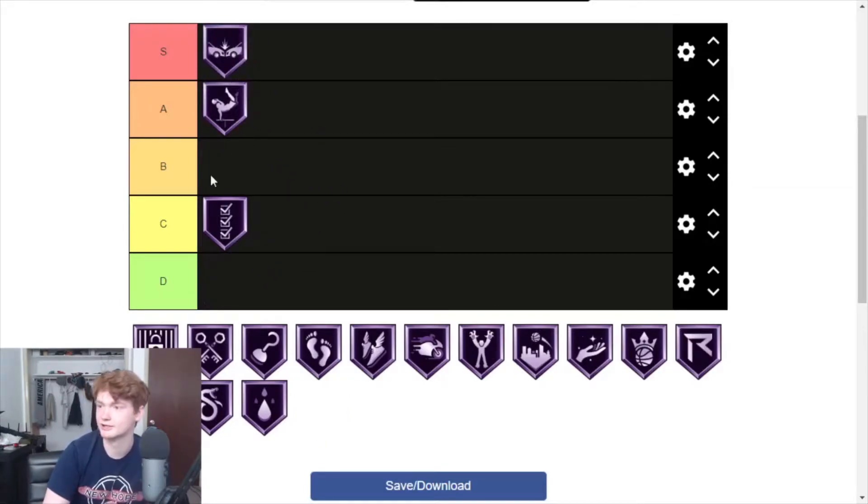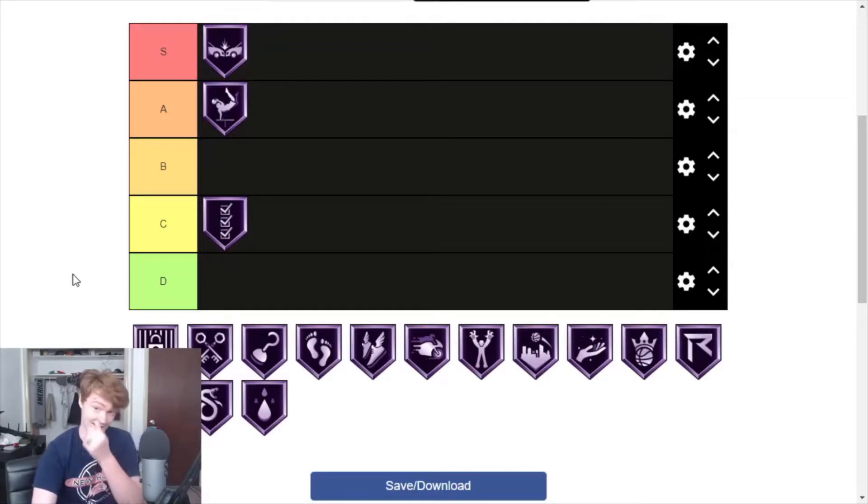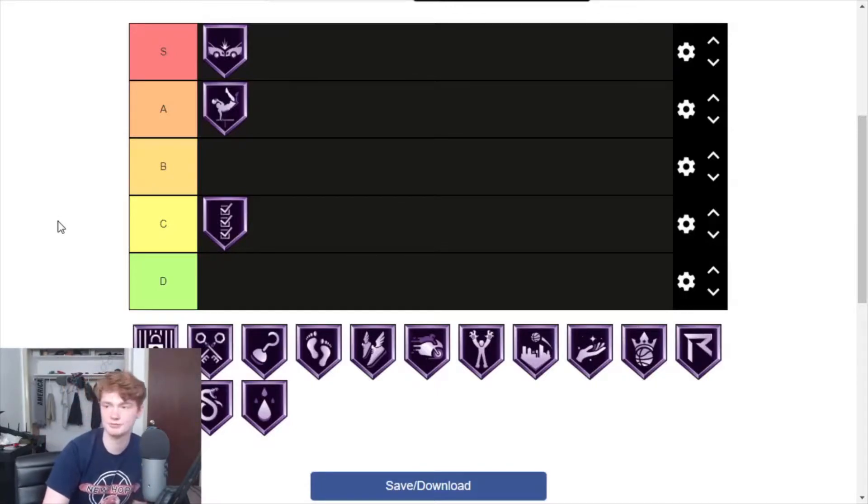Contact Finisher is not really a debate — that goes straight into S. It's always the first finishing badge you should get on basically any build. Even if you're not going to contact dunk on anybody, even if you can't dunk at all, I have characters with 25 driving dunk who only do layups and I still get Contact Finisher. Every time you go to the basket you're going to have some sort of contact, so being able to finish through contact is very needed.